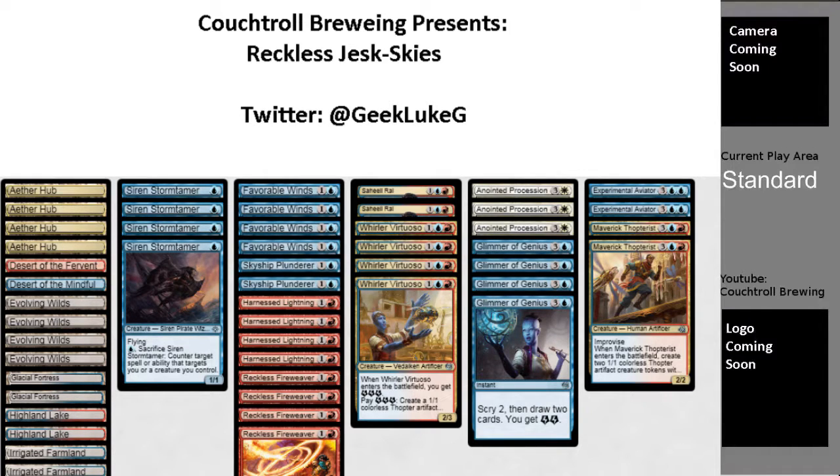Here we go with another deck tech. Today I'm doing a deck tech on a deck I'm calling Reckless Jeskies. It's a blue-red with a little bit of white flyers deck, mostly built around Favorable Winds, but with a built-in combo finish for those games when beating down just isn't getting there.